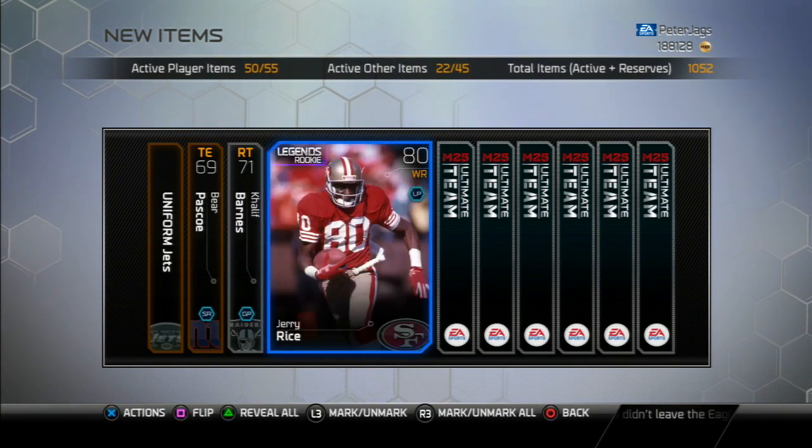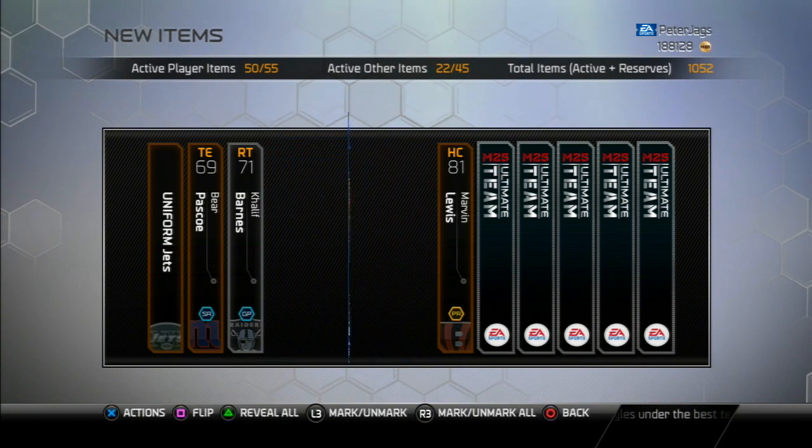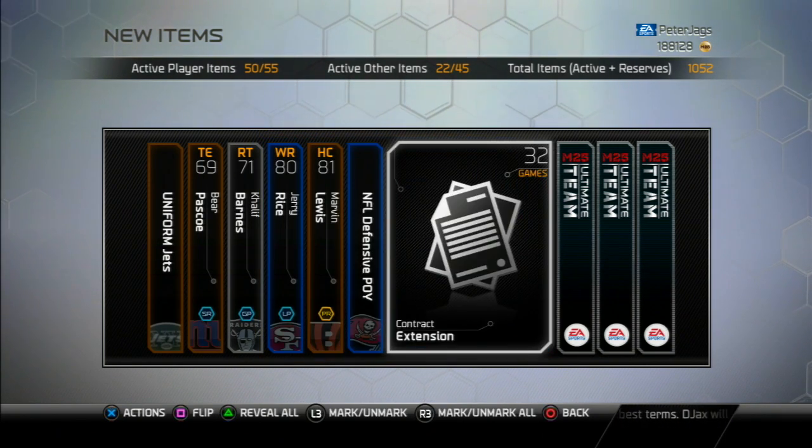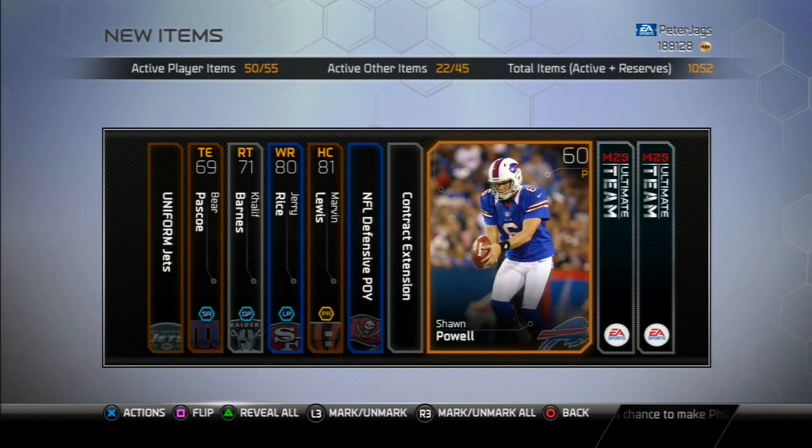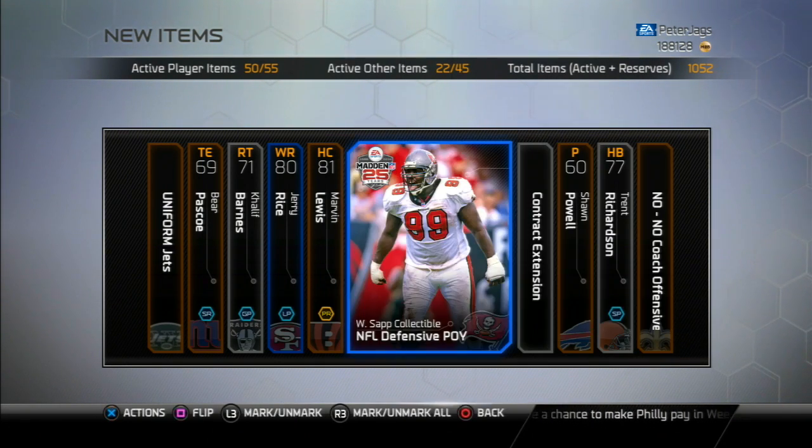We get a rookie legend Jerry Rice in this pack, and a Warren Sapp collectible NFL Defensive Player of the Year. I don't believe that is too valuable, but it's still nice to get.